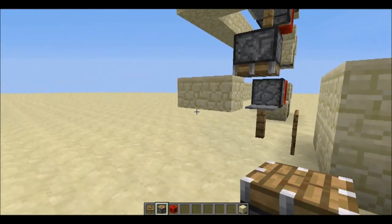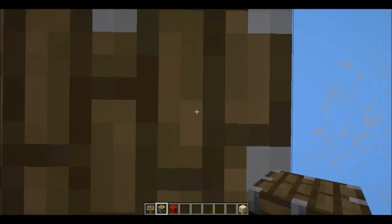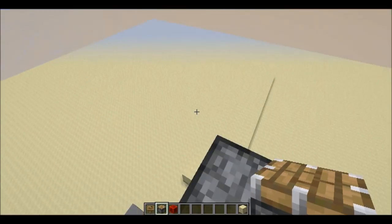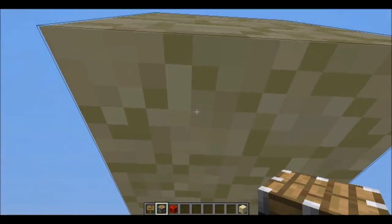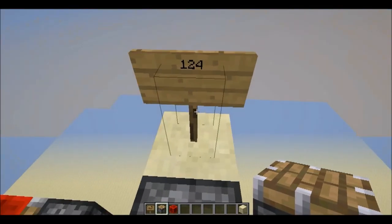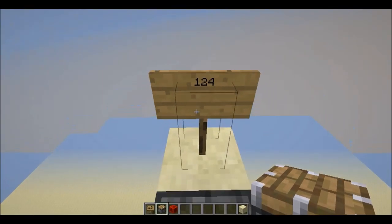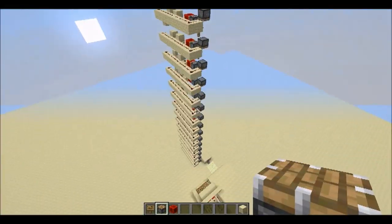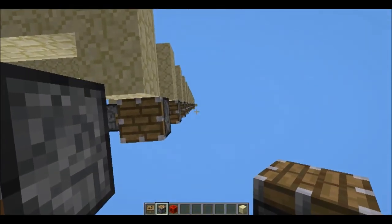Now I'll just let you guys see it in action. We go up from level 64 to level 124. It's quite noisy — I turned the block sounds down so it isn't so annoying — but here we are on level 124. It's quite fast. I'll do a comparison with flying from 64 to 124.